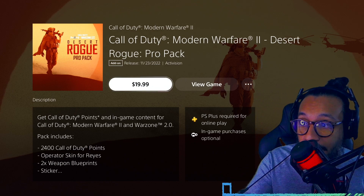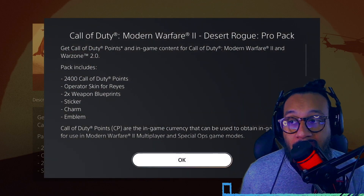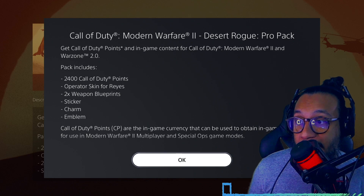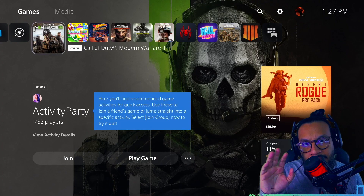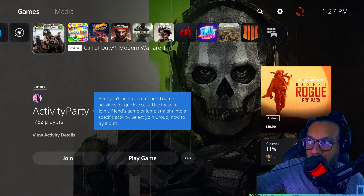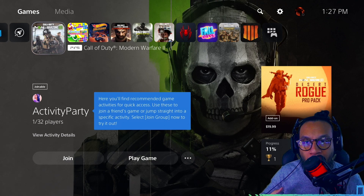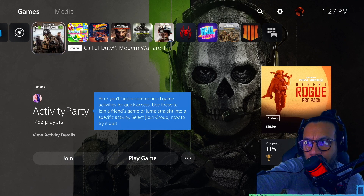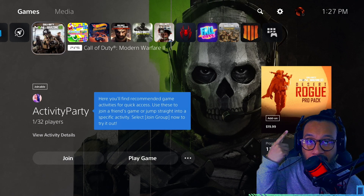Or you can look at it as you're buying a bundle and getting 2400 free COD points included. The new Desert Rogue Pro Pack for Modern Warfare 2 and Warzone 2 is now here. Included in this bundle you get 2400 COD points, an operator skin for Reyes, two weapon blueprints, a sticker, weapon charm, and an emblem. This Pro Pack can be found in the franchise store or in-game, but I found it just by hovering over the Modern Warfare 2 app on the PlayStation main menu.